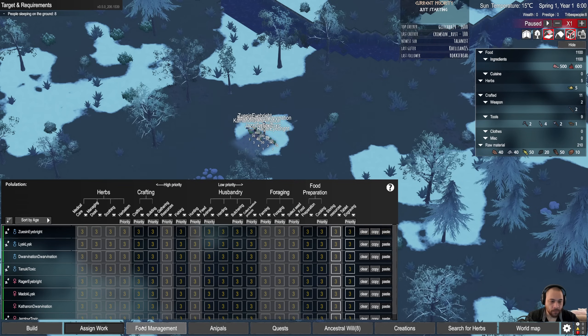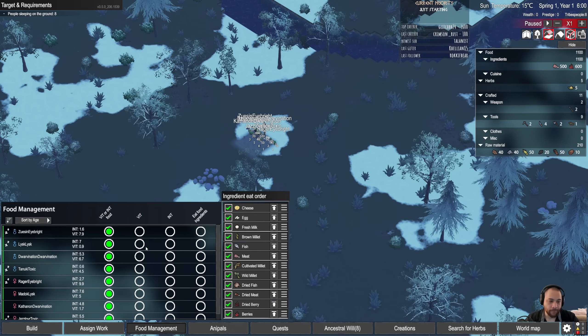For food management: one way to raise your vitality and intelligence stats. Vitality is better for hunting and combat, and intelligence is for invention and discovery, depending on what you eat. Right now we just have raw meat, which is 0.8 vitality and 0.45 intelligence, and berries at 0.05 and 0.05. Later on, when you're able to do cooking, there are foods better for one or the other — so if you want someone to focus on intelligence or vitality, this is useful.